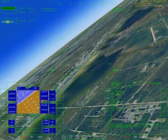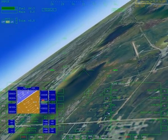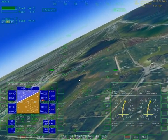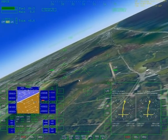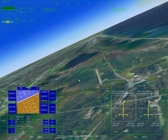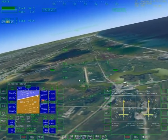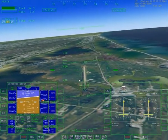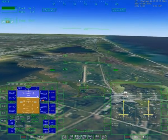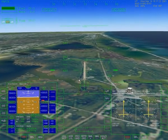Houston copies — field in sight. Falling out. Passing 12,000. I have pretty darn good overlays. I do too. I'm ditching them for now. I'm ditching them as well. Correcting. Body flap trail. 9,000. Still two and two, look good.